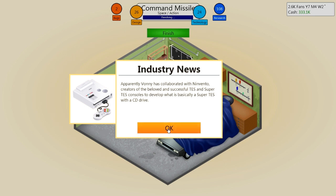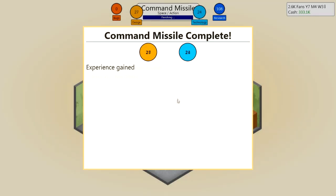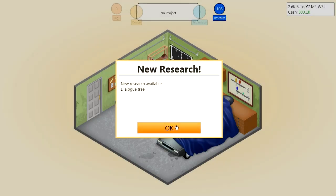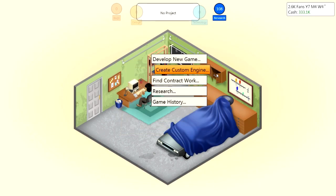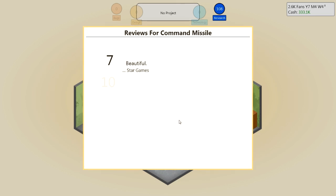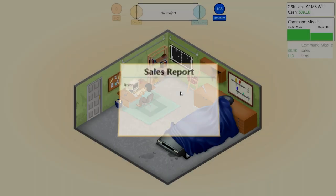There's a collaboration with Nivendo — a Super STES with a CD drive. Interestingly, years ago Nintendo and Sony had originally partnered for the PlayStation, but that deal turned south. I've never seen a game include that type of historical detail in its storyline — that's a really interesting little thing to include. Let's see how my portable game sells. Almost 20,000 units in the first month — I don't think I've ever done that well before.